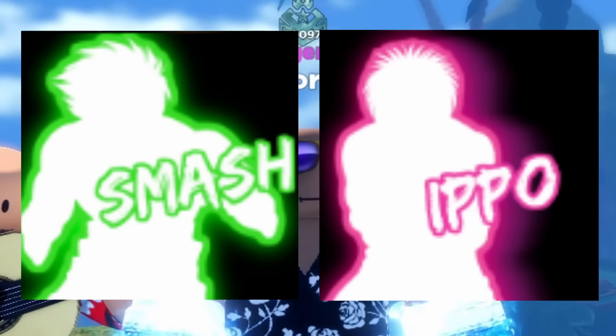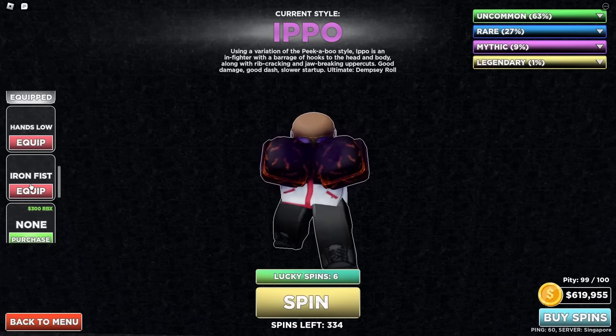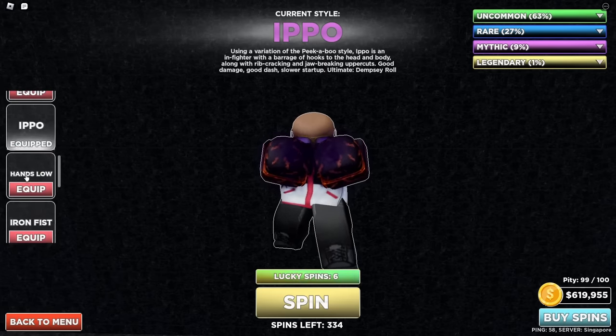Smash and Depo are examples of these. The only downside for infighters is that they tend to be somewhat aggressive, and if your opponent catches on, they will catch you instead.